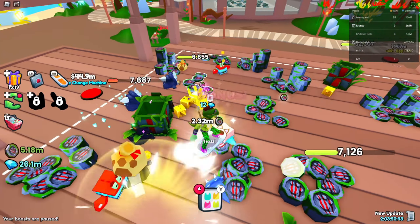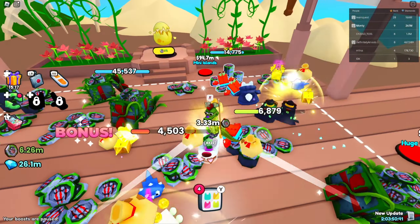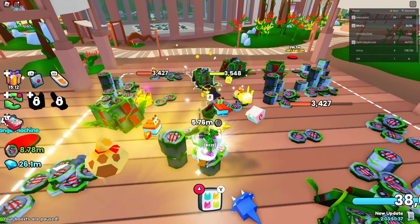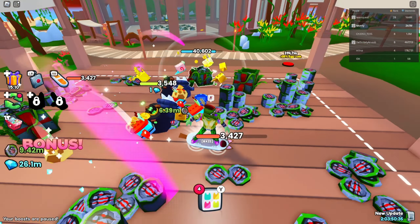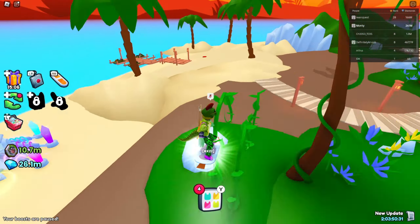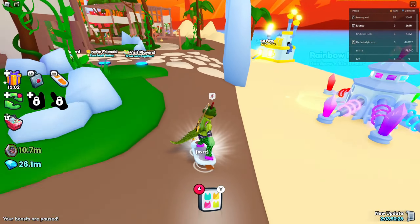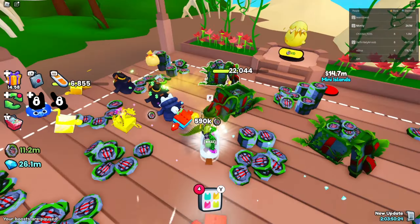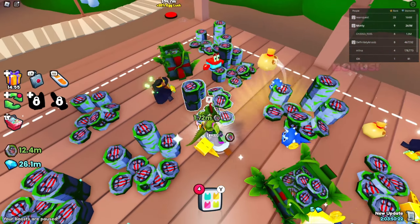So we've got jet skis, that machine, mini islands, and that button. Was that 4 buttons left? How much was the jet skis again? 41 million. Okay, so hopefully it won't be too much longer. Our next thing we should probably get is the egg lock.